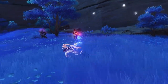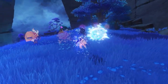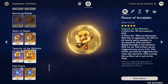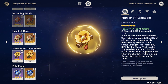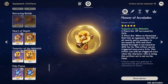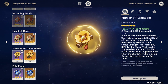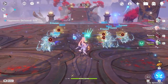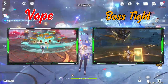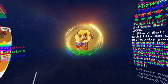Her best-in-slot artifacts are without a doubt Tenacity of Millelith and Ocean-Hued Clam. You can use other variations as well, like Maiden Beloved or Heart of Depth, but I strongly recommend using these two sets for her. The Tenacity of Millelith works pretty well if you are planning to use her as a support by only utilizing her elemental skill. As long as her skill continues to hit nearby enemies, all your party will gain a 20% attack increase. The requirement of this artifact set is not a big deal if you are using a Morgana comp, since your enemies will be frozen in place almost all the time. However, for a vape comp or a boss fight, it will sometimes be annoying because they will move around too much.